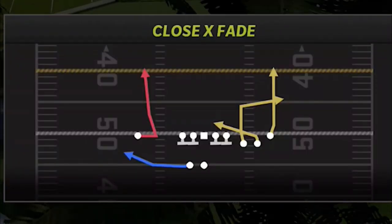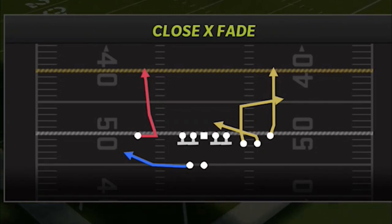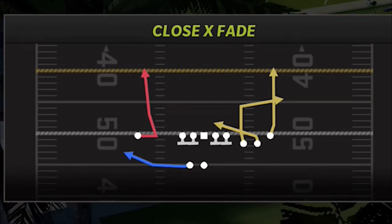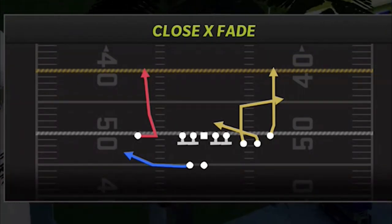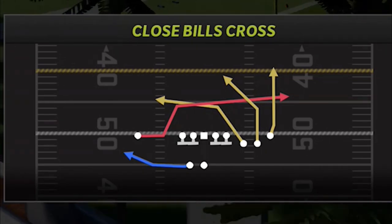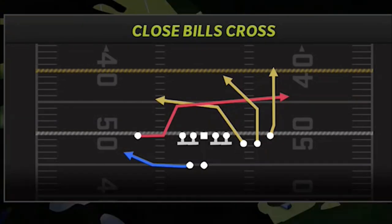The two plays I'm going to show are the Close X Fade — if you caught my recent Five Glitch Routes video, this route was in that. It's a great man beater, and man coverage is pretty popular right now. This particular route destroys it, and a lot of routes on this play destroy that. Then there's the Close Bills Cross, which is also a great man-beating play but also has a lot of success against many different defenses.